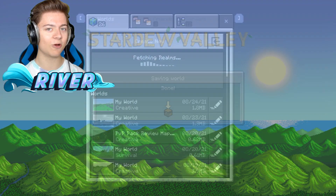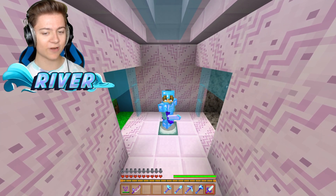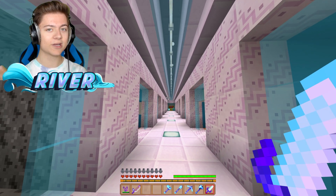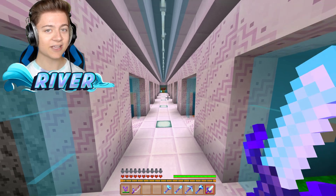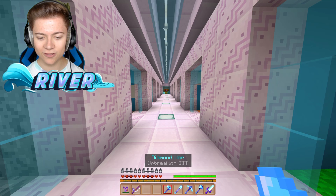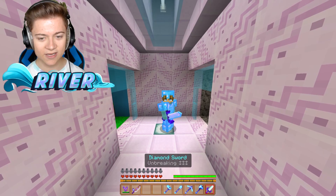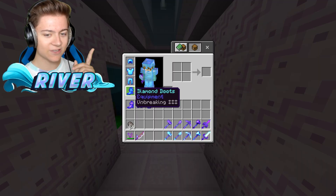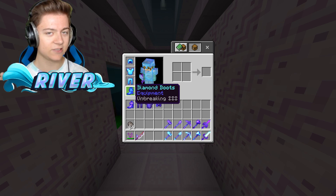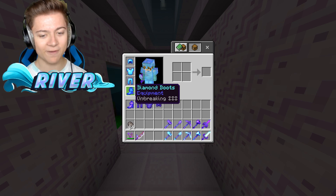Now we're going over to my texture pack review map to show you some more items. Here we've got the sword, the axe, the pickaxe, and the shovel — it all looks really insane. I'm actually wearing a diamond set as well, and if we look at the boots in the inventory, it's pretty crazy — that must be something custom from Stardew Valley.